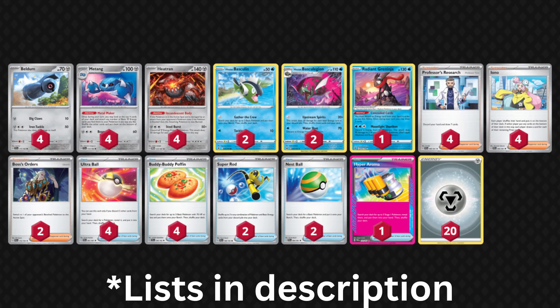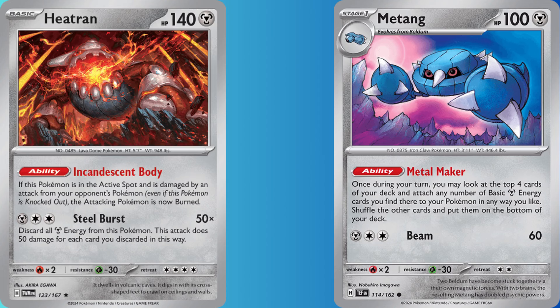But then that jerk 'For the Win' took my idea and made a video about it. What he's done is unforgivable. Anyway, Heatran can take huge one-hit KOs at the cost of discarding every energy attached to it. Matang accelerates the energy, but losing the energy after every attack is a huge problem.